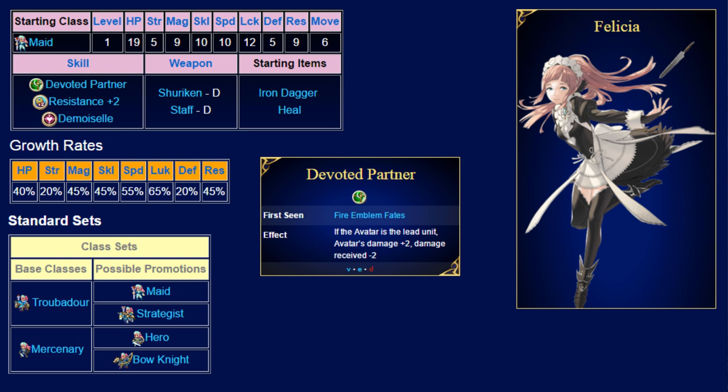Felicia cannot deal a lot of damage directly, but her hidden weapons are great for reducing the stats of powerful enemies. However, once you get your hands on some magic-dealing daggers or shurikens, Felicia can actually start dishing out a lot of damage to enemies with low resistance, as her magic stat is pretty decent. Felicia is pretty squishy, so she is best kept behind your more bulky units, where she can assist with dual strikes and healing. Even if she drops off towards the later parts of the game, I always consider bringing Felicia if I have a slot to spare, as staves always provide fantastic utility.